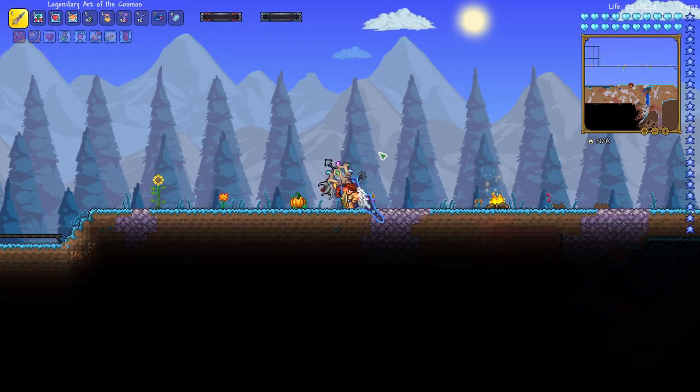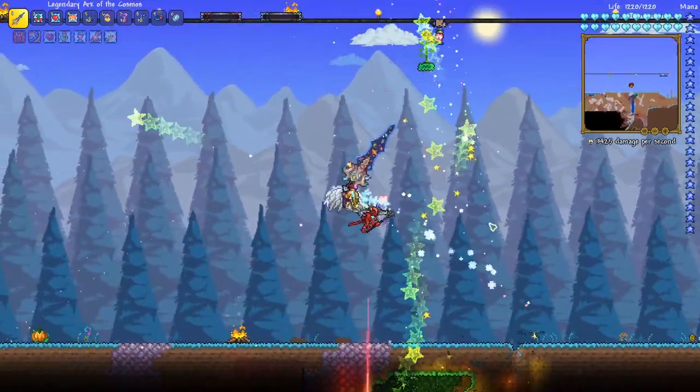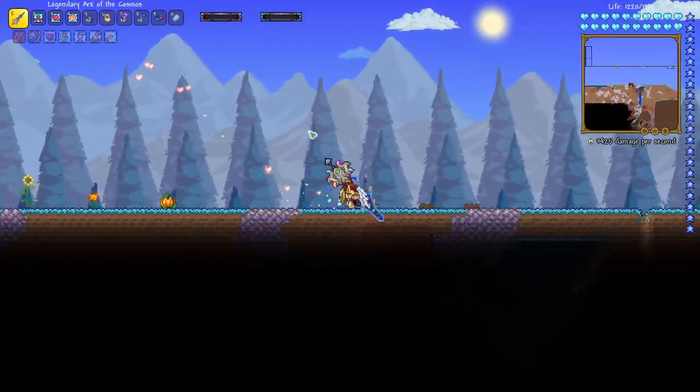Hello, this is Rito here, showcasing one of my favorite weapons in the entire game. It is the Legendary Ark of the Cosmos. You can see right there it just packs a punch and is really fun to use.